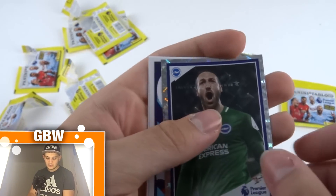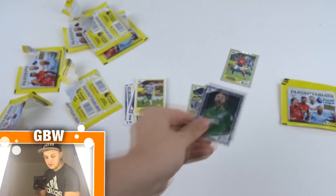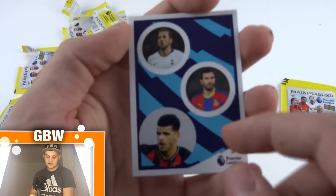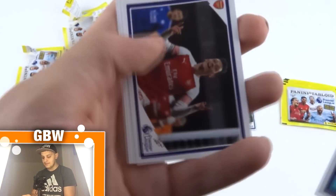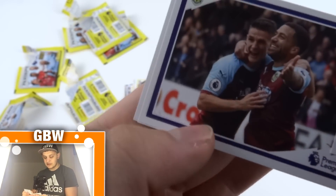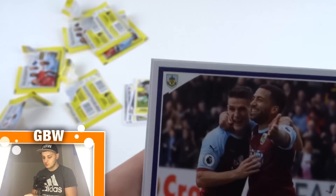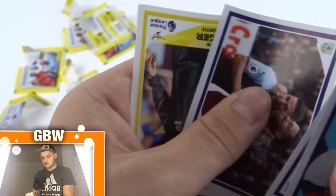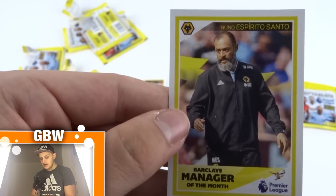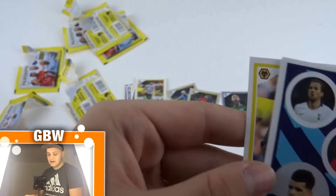We've got Glenn Murray celebrating a goal, and another shiny which isn't an award sticker — love to see that. Then Kane, Milovievic and Solanke. Ozil celebrating a goal again. Lennon or possibly Dwight McNeil — let me know in the comments, Burnley fans. And Nuno Espirito Santo for Wolverhampton as Manager of the Month. That's the first time I've actually seen these little triple stickers — they're so different and weird.